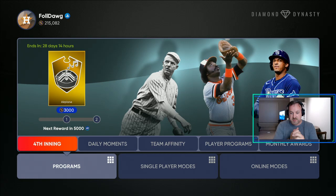I think this program is pretty good. All inning bosses are 99 overall, so you've got that going for you. It looks like we're going to be getting some 99s in our near future. So let's go ahead and take a look at this program and break it down. The 4th inning bosses are Christy Mathewson, Eddie Murray, and Wander Franco — it's the Future Stars card. It's the first time they've had a Future Stars card as an inning boss, so this is pretty cool.